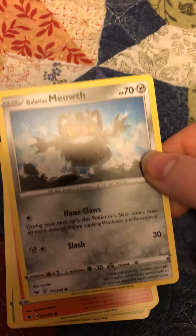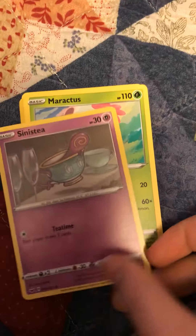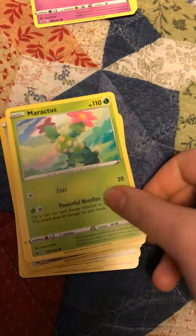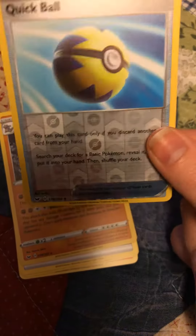We got Galarian Ponyta. Another Scorbunny, another Sinistea, Maractus, a Pikachu, and it's a Reflective Quick Ball.